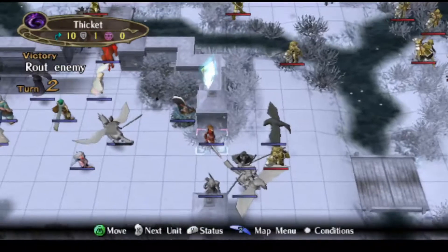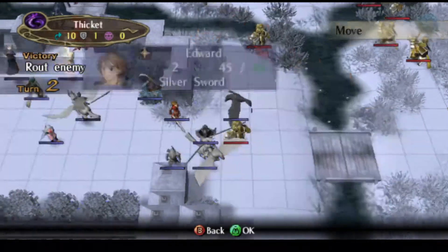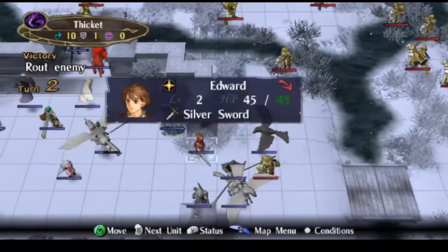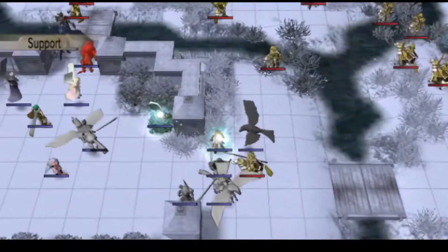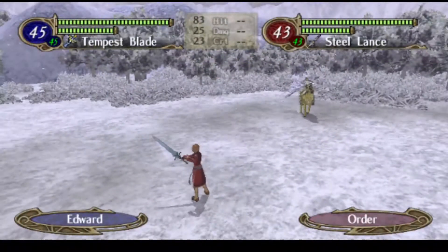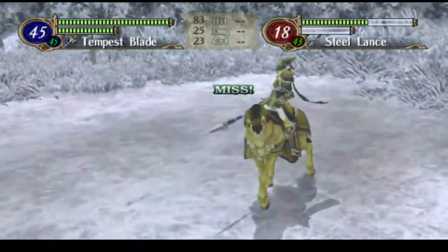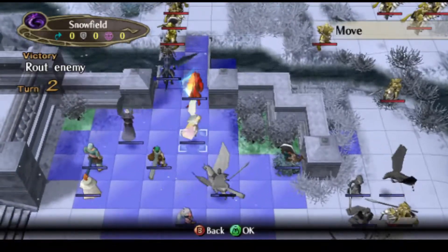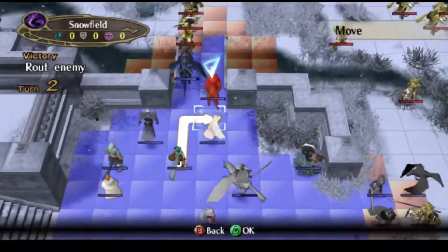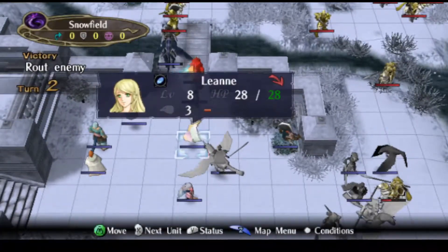I could put Edward like right here, maybe. I do want Nolan to... we can go for this. Don't want to put any holes in our formation. It might be a Leanne moment. Let's see what else we can do. Don't think you can shove her.